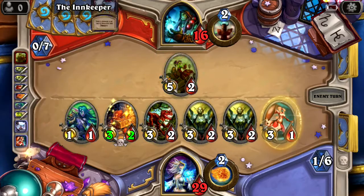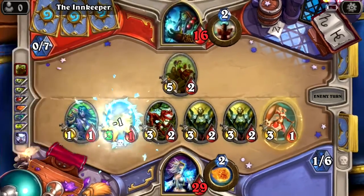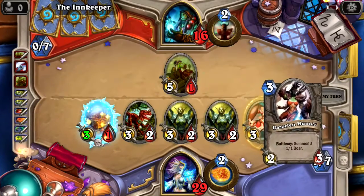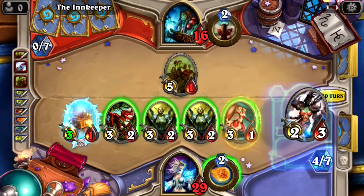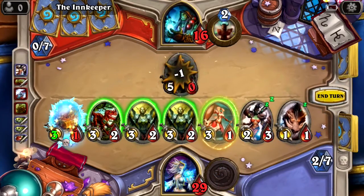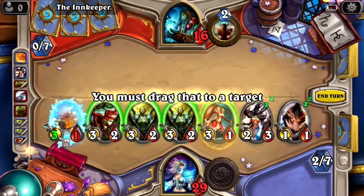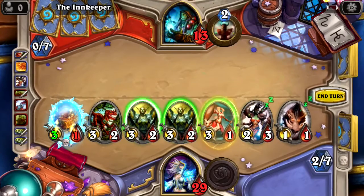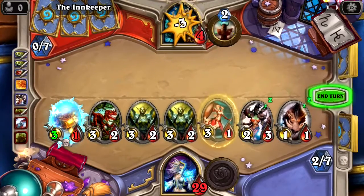He's got five damage and two health so we should be able to take him out. He's targeting my strong guys. Summon a 1-1 boar and take him out with that — actually, take him out with this instead. If a character is frozen, you can't attack. Do that, then three more, then three more — end turn. Next round should be game and that's going to be our pack for this episode.